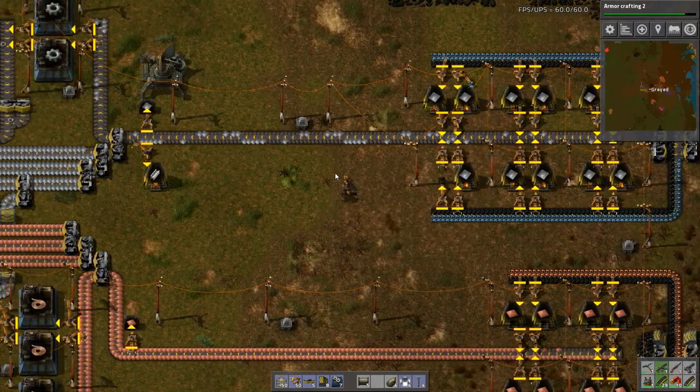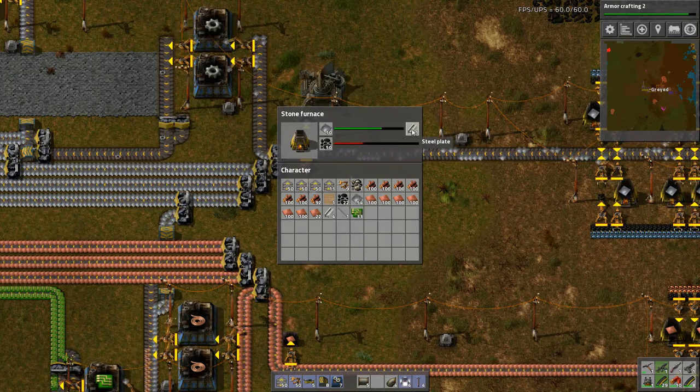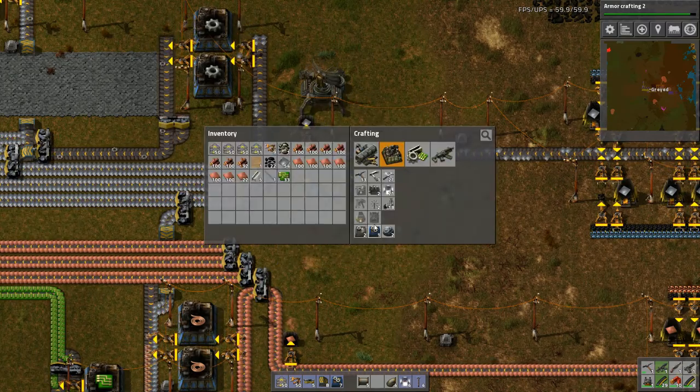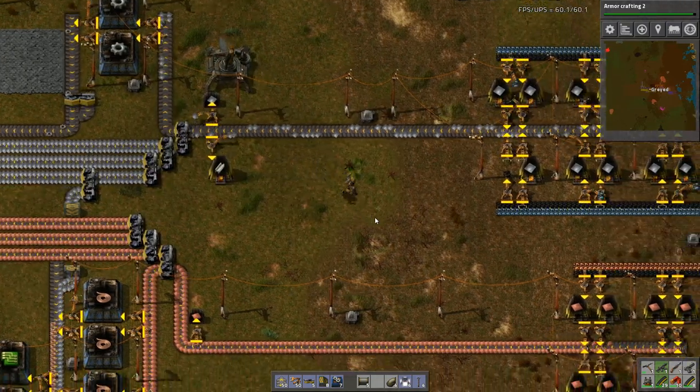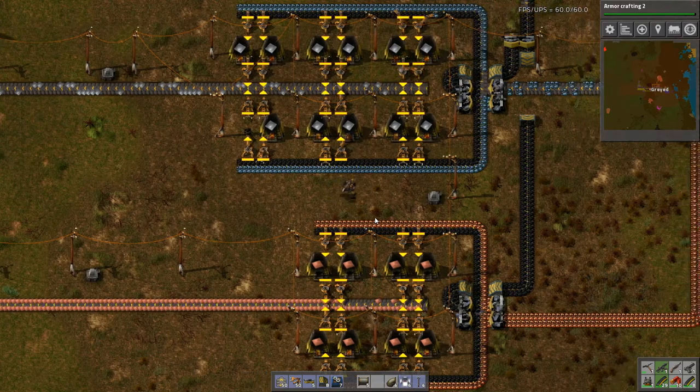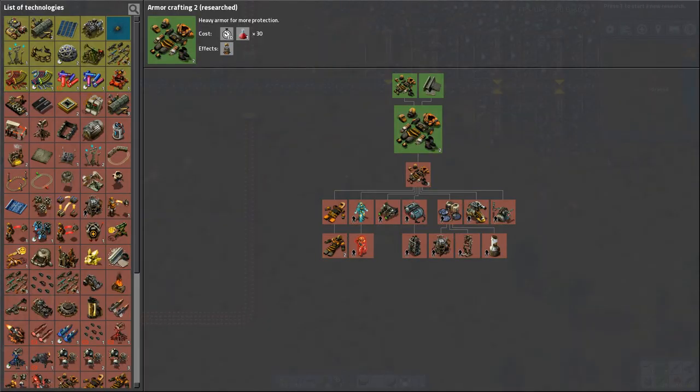Let's get iron in there. Steel. How much do I need for steel furnace? I need 8 plus 10 stone brick. And this is why I wanted separate brick, well that and the path. Armor crafting 2 is complete.